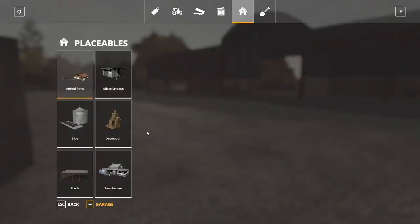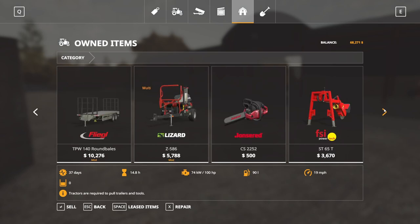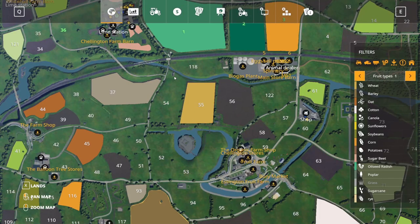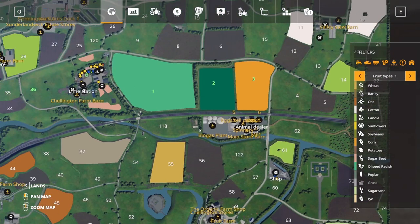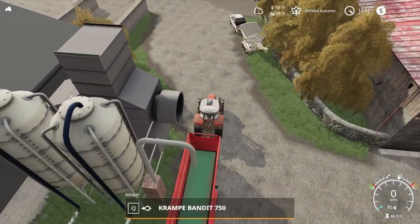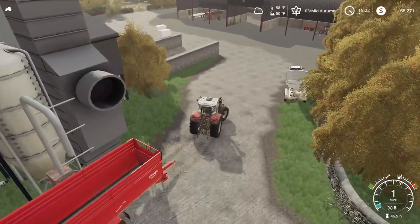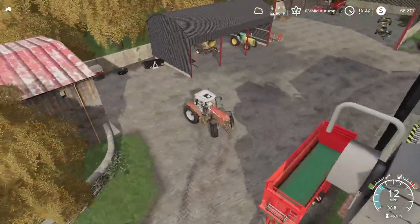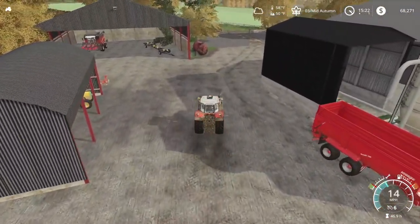We bought our TMR mixer if I remember correctly — we did buy it, didn't we? Yeah, there it is. Let's send you down to go pick that up so we can start working on doing some mixing. I think today's goal is gonna be to get some cows involved — that's the plan. So if we can get cows going, that will be a good episode — I think that'll be a success.